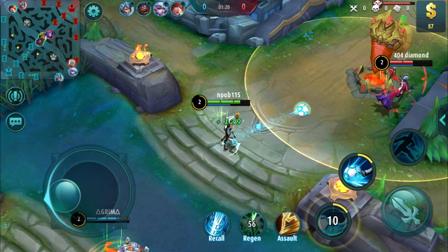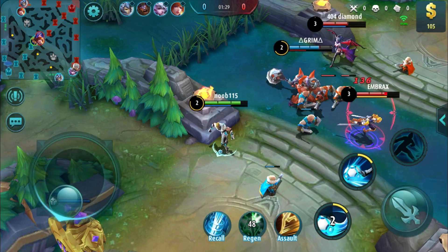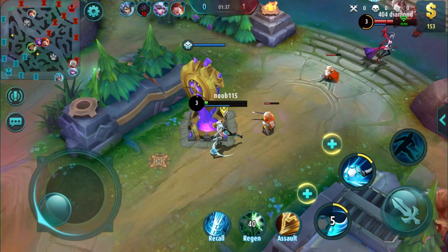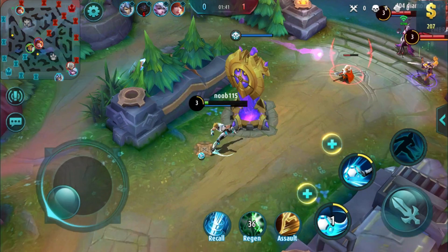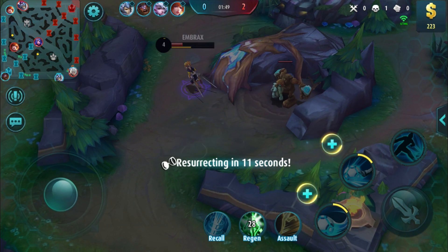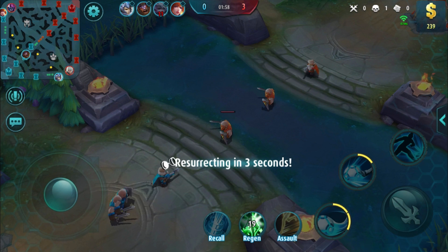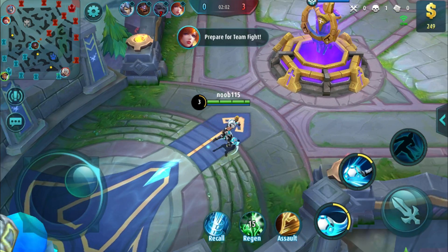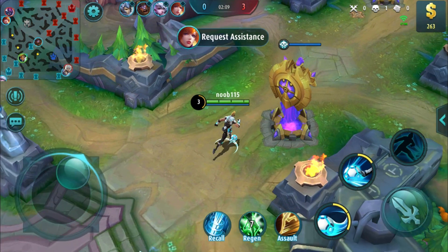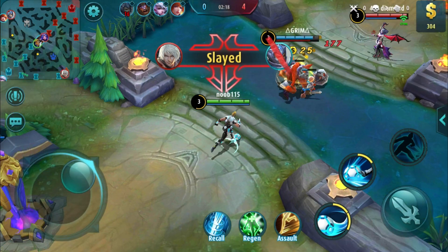This guy is doing a lot of damage. There's a glitch user on the enemy team - this hero is bugged because you can spam your skills unlimited and it doesn't consume any mana. It's a bugged hero - I read it on the forum. This skill has zero mana consumption. That's ridiculous - cheating in a game is just stupid.